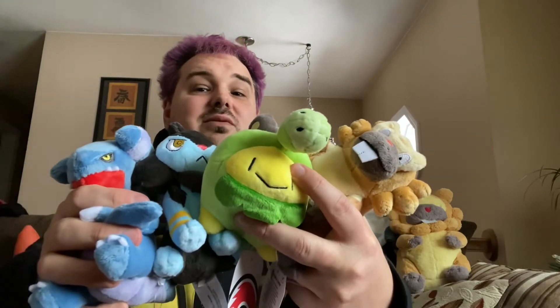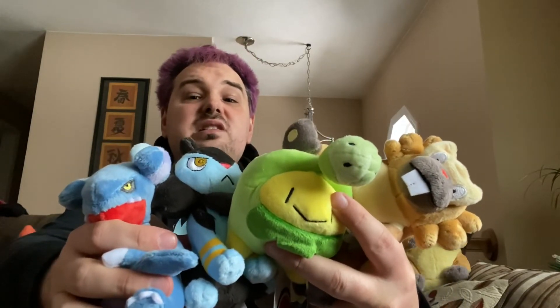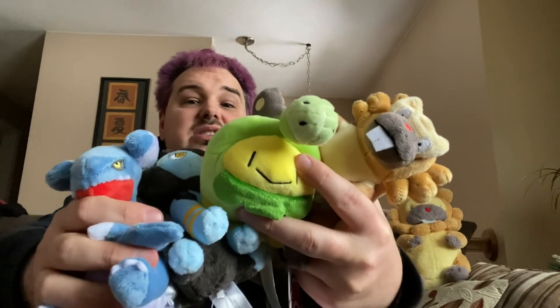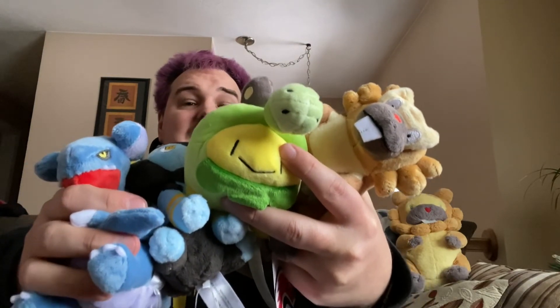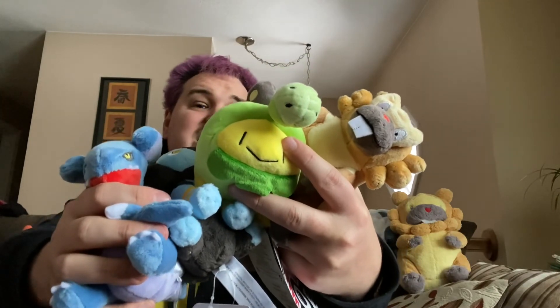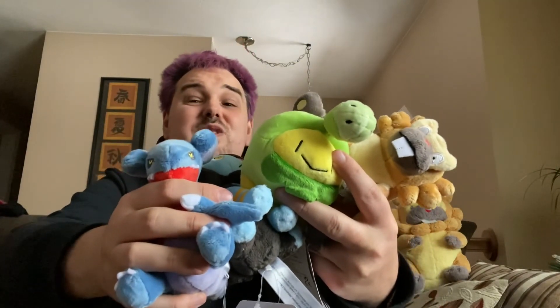And that was the last thing in the box. So today we have Bibarel and Budew, and also Luxio and Gabite — four Pokémon I'm not in love with but needed to buy for the collection before they went out of stock again. You can get them — I think they're all $10.99 on the Pokémon Center. Gabite might have gone back out of stock, but I imagine the rest are still available. These are all nice quality; I don't have any particular complaints. If you want to have a big collection and these strike your fancy, I don't have any warnings or reasons not to get them.